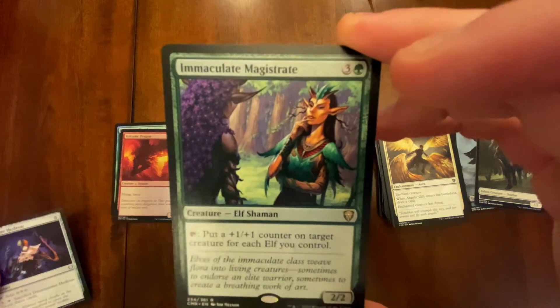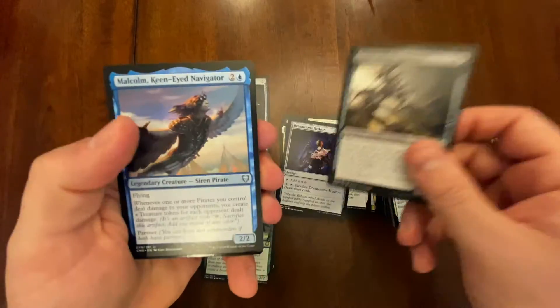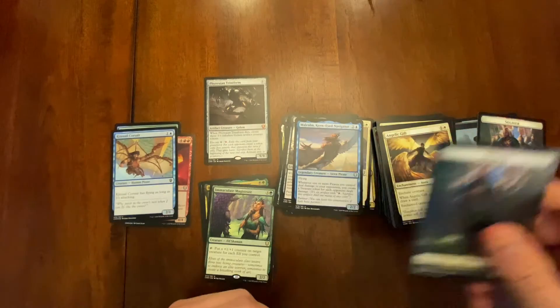Is it gonna be something new? Immaculate Magistrate — tell us to be quiet! We got Malcolm in the middle, Kite Sail Courser, and a soldier token.